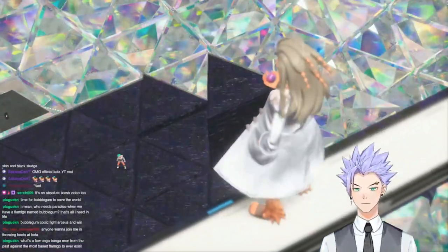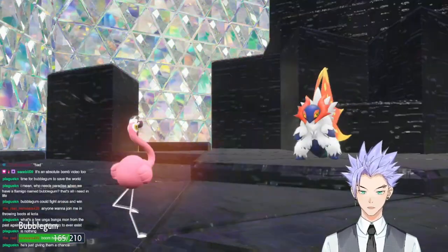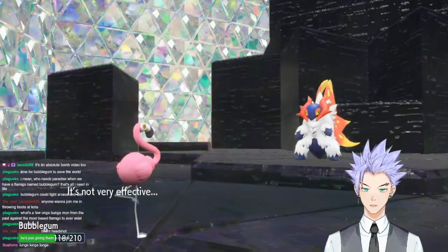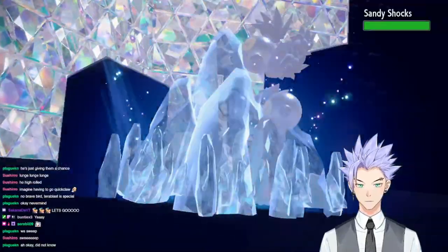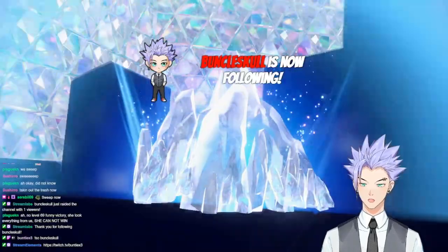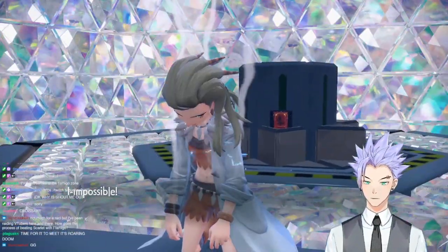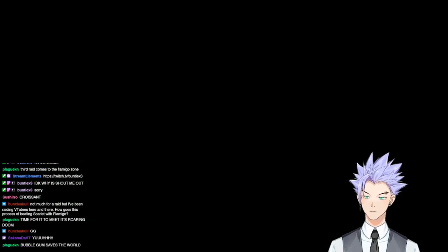One last time, I opened with Swords Dance. Slither Wing used Low Sweep, I used another Swords Dance - Bubblegum at +4. Another Low Sweep brought us to half HP, so it was time to attack. We took out Slither Wing with a Terra Blast. Moment of truth - was Bubblegum faster than Fluttermane? Yes! Fluttermane went down to a Terra Blast. Terra Blast on Sandy Shocks, Brave Bird on Scream Tail, Terra Blast on Iron Bundle, and Close Combat destroyed Roaring Moon. We did it! We beat Pokemon Scarlet with only one Flamigo! Chat popped off, I popped off, and it was awesome.